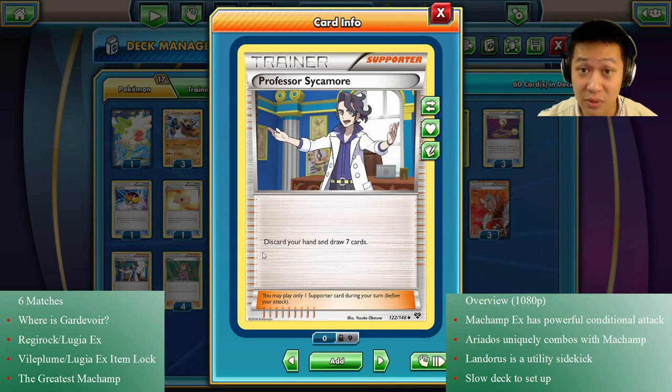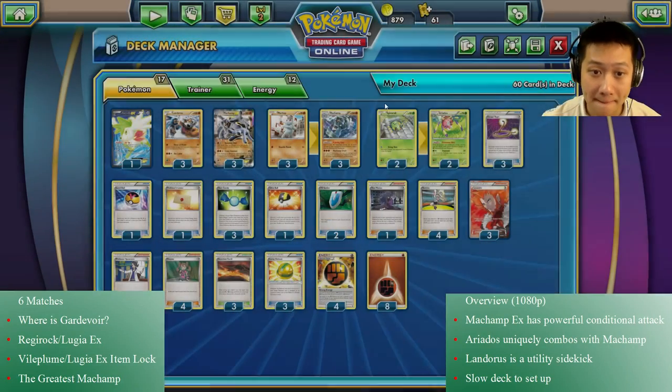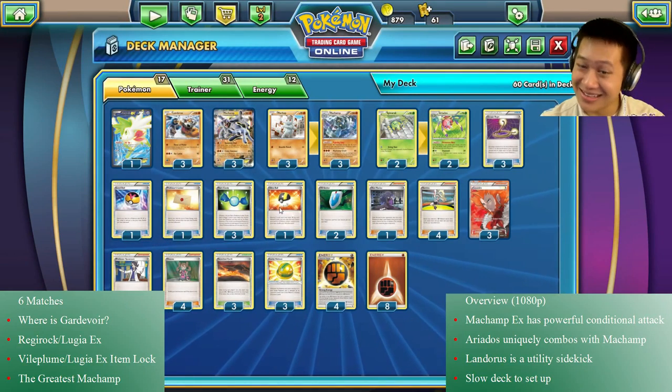Level Ball gets any Ariados and a Machamp — both very core cards to evolve my Pokemon. I'm running Rare Candies because it goes so well with Korda. Even without the choke, it's still worth the speed. One Machamp's not going to break the effect, and item locks aren't too bad — you'll see an item lock match anyway.